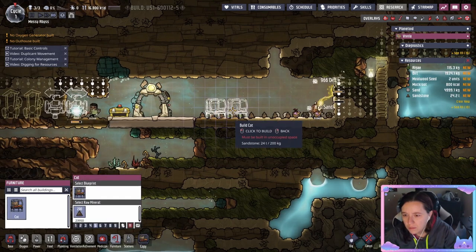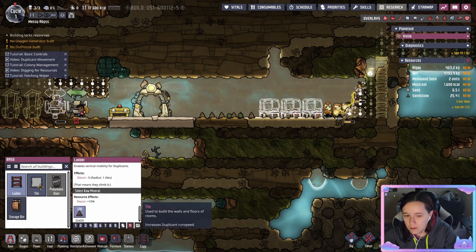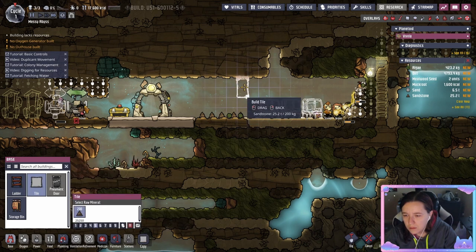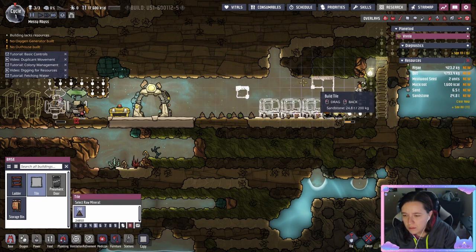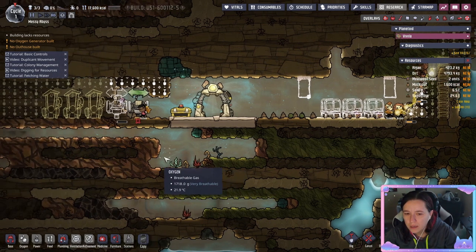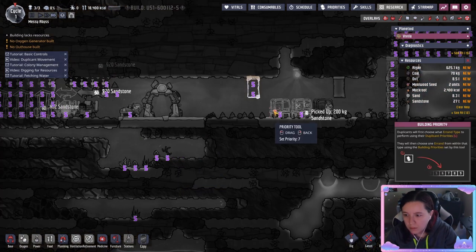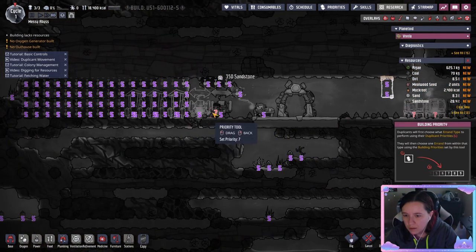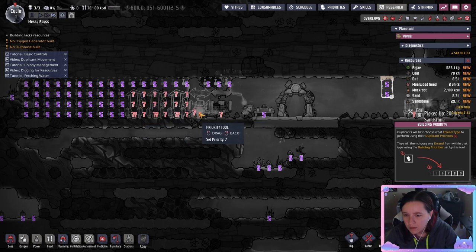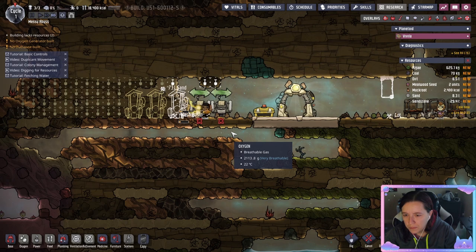Next you're going to want to build cots for your duplicants where they're going to sleep at night. You also want to build a couple of tiles to help set up a bedroom, which is good for morale. We'll come back to the pneumatic door once we get some copper. Now if you hit the P key, you'll see a screen where you can set your priorities for your buildings. Buildings that you want immediately should probably be on priority 7 — by default it's on priority 5.